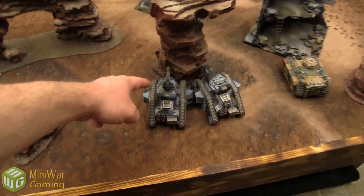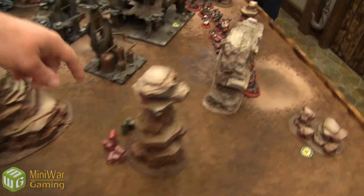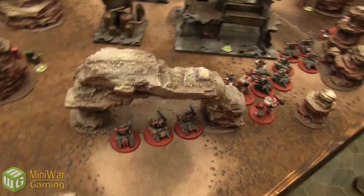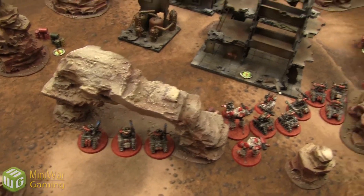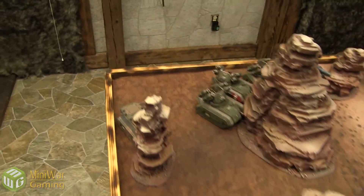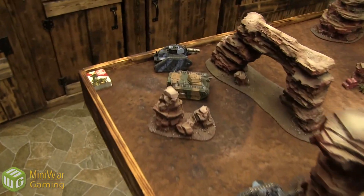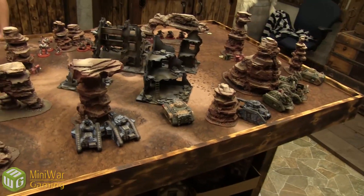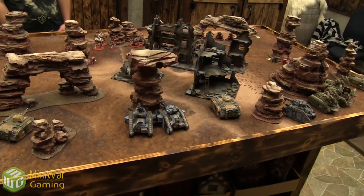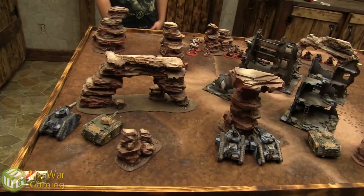Alright, here we are deployed. I have a marker underneath my commander, a marker underneath the Wyverns, and one in the middle. The Admech possibly going first, spreading across the center looking at a few objectives. I have veterans on one flank, veterans in the middle, and veterans way over here — veterans everywhere. One thing I forgot to mention in the pre-game: all my tanks have camo netting, though not my Chimeras. And night fighting is in effect.